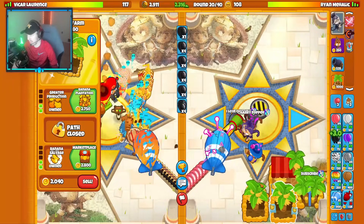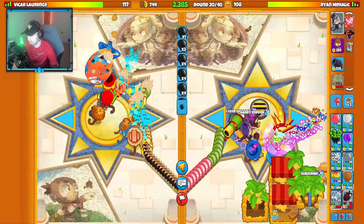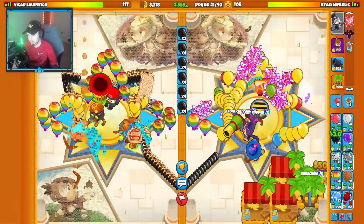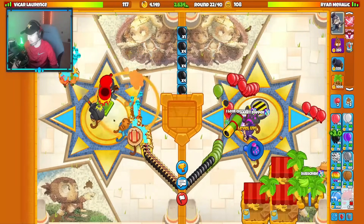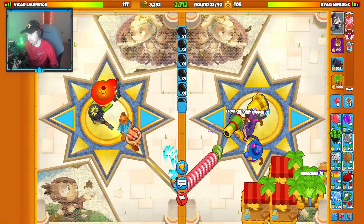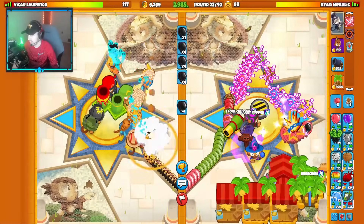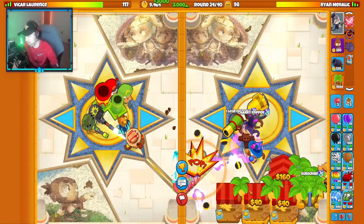Get our marketplace up. AI Moab — we should be totally fine against this. We'll go 2.5k on the eco. I actually passed my 2.5k eco mark — we'll go 3k eco. I honestly think we can go 3k eco and still afford my round 24 Monkey Wall Street, which is the plan. I have so many lives on my side that I'm fine using Totems just to play it safe — using Totems isn't a bad idea.